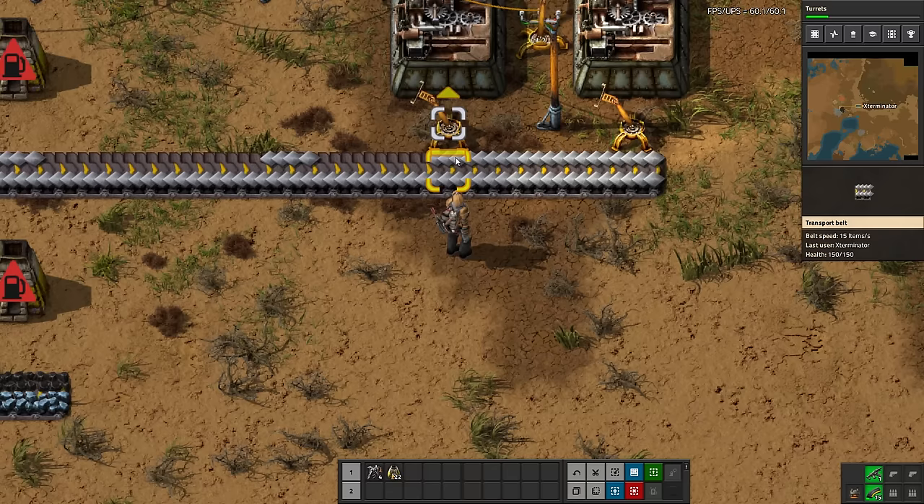We're going to split this first because we don't want to send the entirety of this line just to science — we will need it farther down — so we're going to send half of it for now. We're going to take advantage of side loading, which we took advantage of on our smelting with the coal and iron. What you'll notice is that, much like with the smelting, the copper is only loading onto one half of this belt. If I were to take this belt away it's just going to create a turn and then the entire thing will be copper.